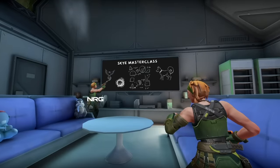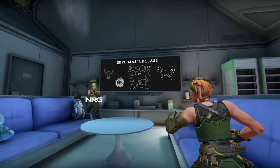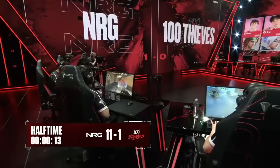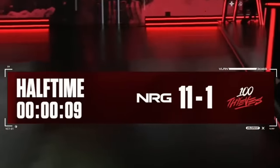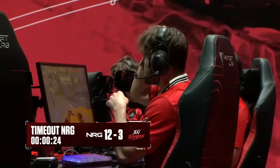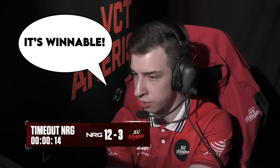This game has been nothing short of a Skye masterclass from Crashies, and it has truly been a treat to watch. NRG went on to close the half 11-1 — truly a dominating performance. But 100 Thieves managed to win the force after dropping Pistol and the round after that. There's a low chance they actually come back, but against pro teams, you cannot let your foot off the gas until the game is actually over.